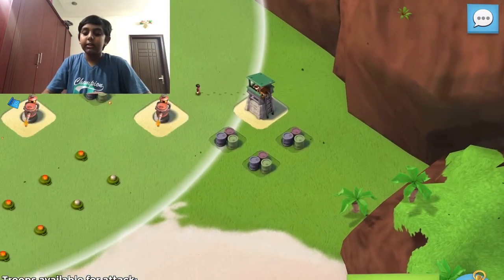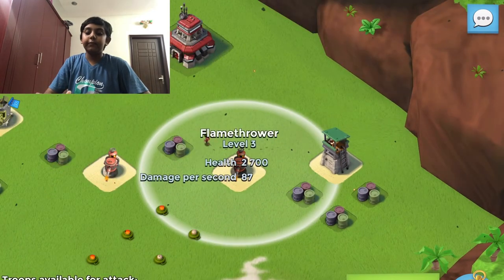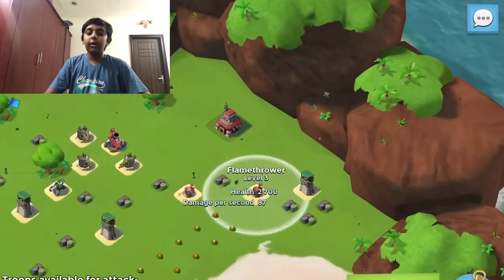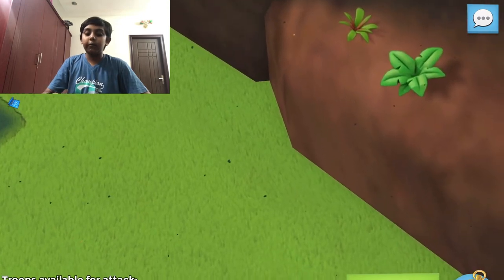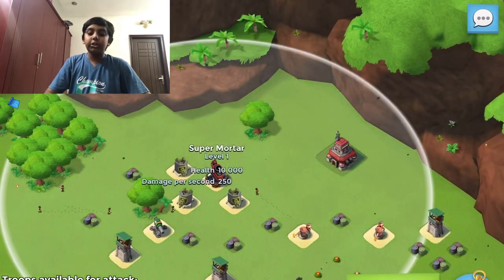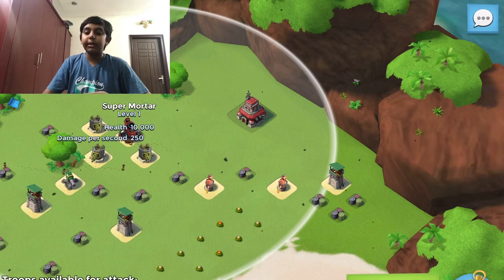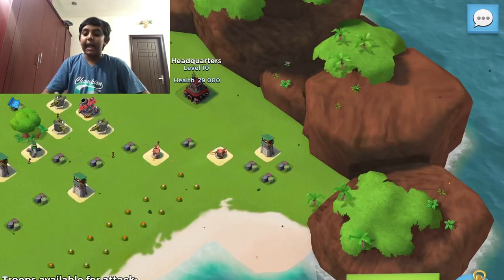We're going to place our troops right here, shock in the middle of the flamethrower and the sniper tower, take out the sniper tower, then take out the flamethrower. Then we're going to use a flare right over here, keep on shocking the super mortar, then use Sergeant Brick's Battle Orders, and then just attack the HQ.